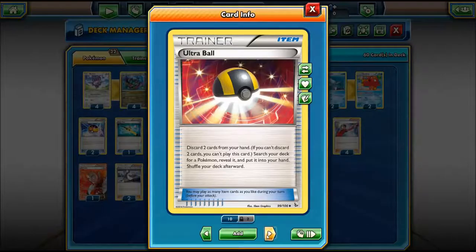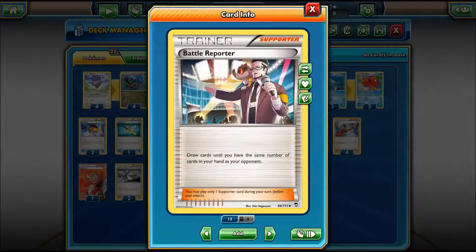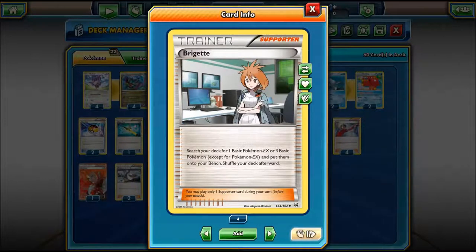For our trainers we have two Level Ball, one Super Rod to get back anything that might go to the discard a little early, three Super Scoop Ups for the Crobats, a couple Ultra Balls, VS Seeker support, and Battle Reporter - this way we can keep up with our opponent's hand and definitely get our best damage output with Synchro Woofer.